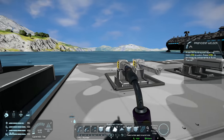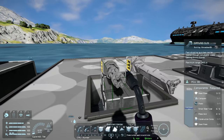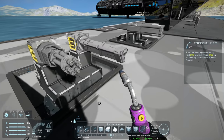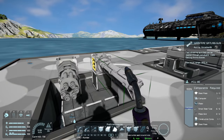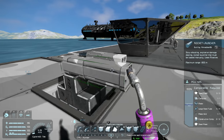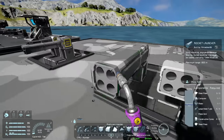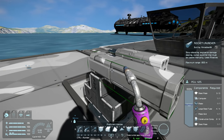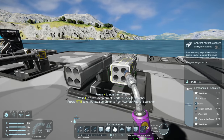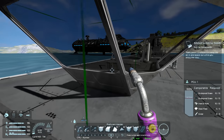Here we have two new models for the small grid Gatling guns — the original one that was in the game and the new model. They are both exactly the same size, so you just get a new skin for the same weapon. Then here we have the same thing for the rocket launchers — the non-reloadable ones — the standard original and the new model added in the latest update.